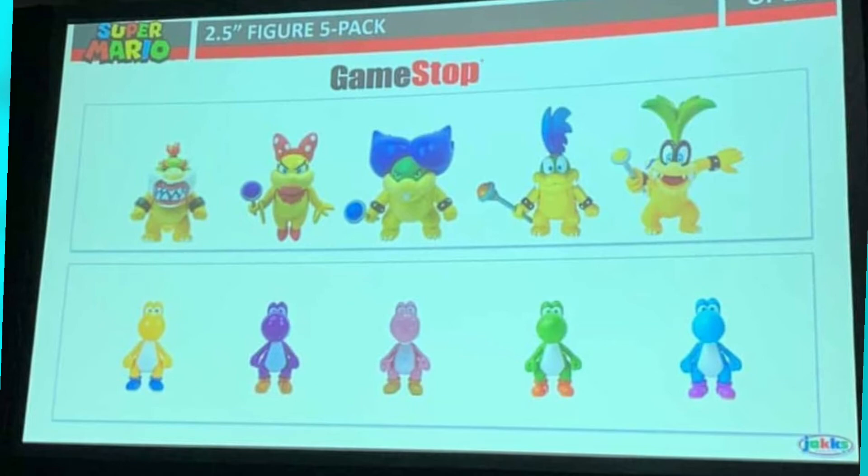I personally do not have Bowser Jr., Wendy, and Larry, so that's pretty cool. It makes me wonder — like, should I get Wendy singular? I have Iggy, but the arm's broken. So it's a very interesting pack. The one thing is, should we get Bowser Jr. in the Koopalings pack or in the battle pack? I don't know — we'll have to see more details later on.